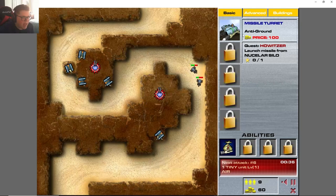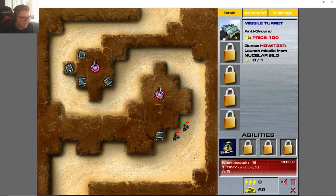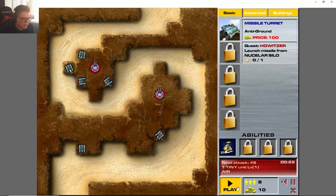I think we might accidentally have to let through another person here unless this guy can do his magic. Looks like we'll have to let one more person through — and there's the flyers. The guys with the circles actually regen health, so we've gotta hit them pretty hard to make sure they don't regen.